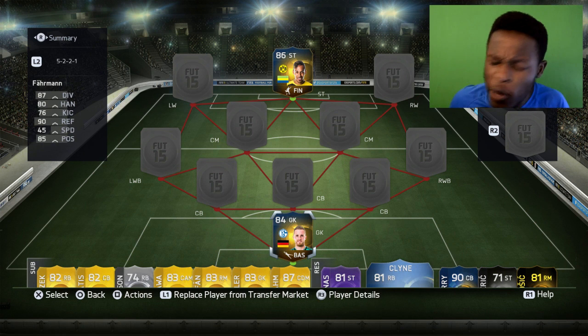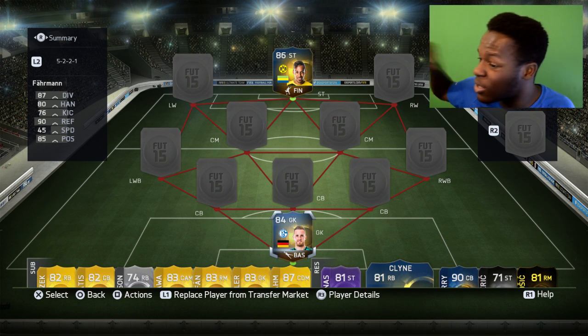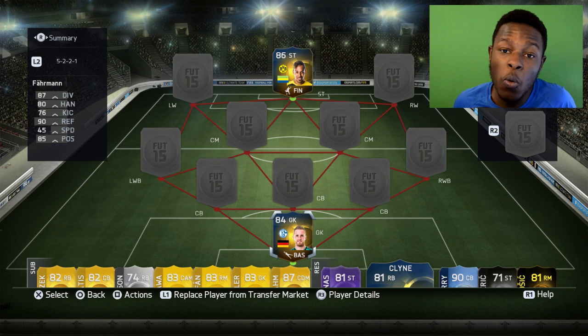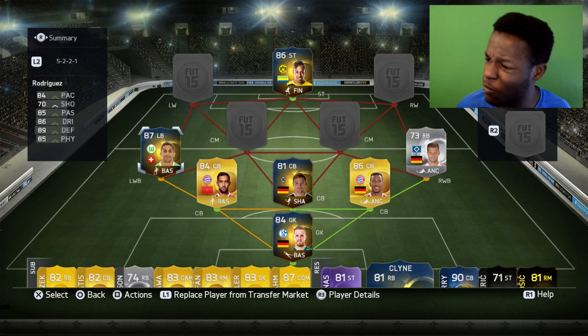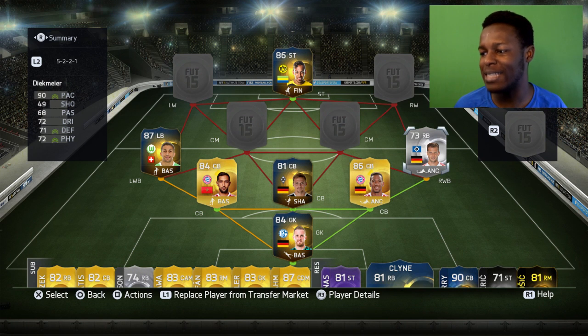For the goalkeeper position I went with Farman, mainly because he's a good-looking keeper. He's a TOTS with 87 diving, 85 positioning, 80 handling, and 90 reflexes — I don't know where you can go wrong. For my defense I've gone with Rodriguez, Benatia, Junkie, Boateng, and Deepnear.